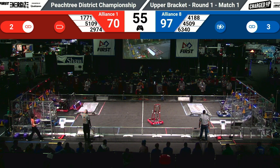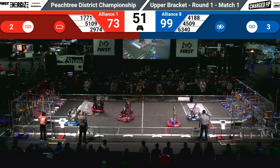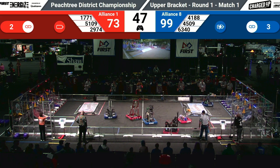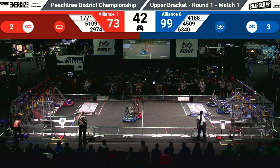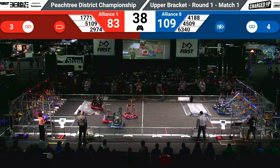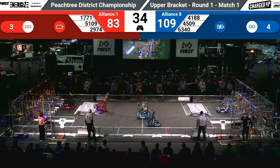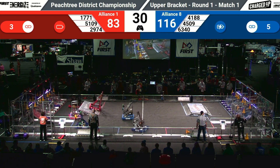4188 is down in their power substation collecting another cone, headed back alongside 6340 the Marist Vanity. Walton crosses the field into the power substation picking up a cone. 6340 is dancing with 5109, but Walton bypasses all that with a cone in possession, placing it high atop the cones — another score for Walton. It's 109 to 83 with 35 seconds left to go.